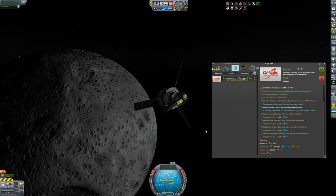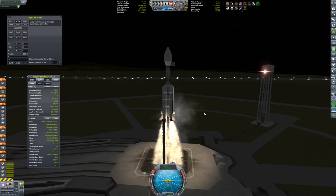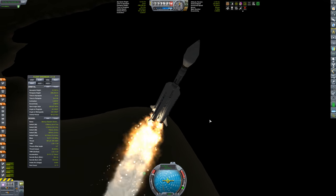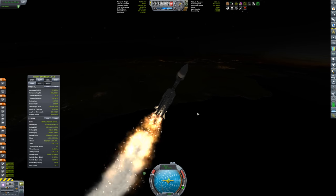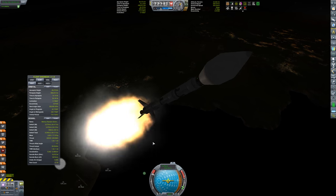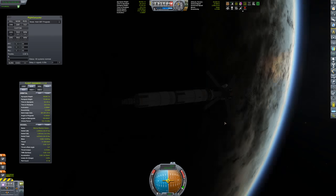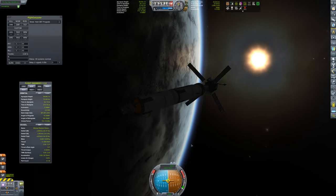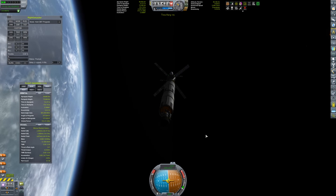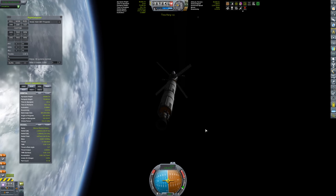The other contracts I have are essentially just random science stuff. Unfortunately, even though I have a random science satellite around Kerbin, I don't have one around Minmus. I have one around the moon too, but it's outdated - it doesn't have the latest experiments on it. The contract is to do it around Minmus, so I have to send a satellite out there.